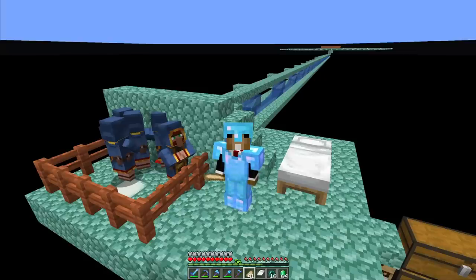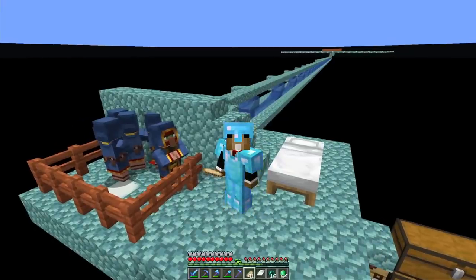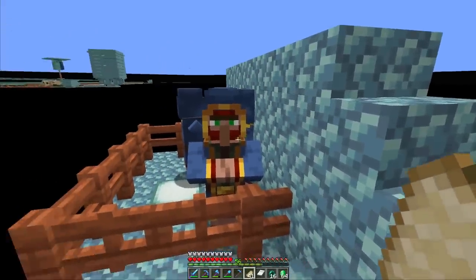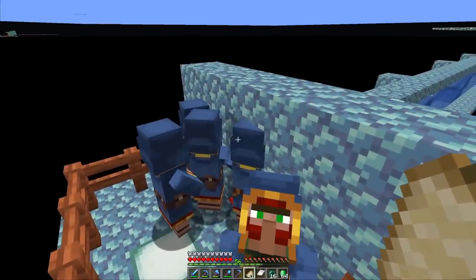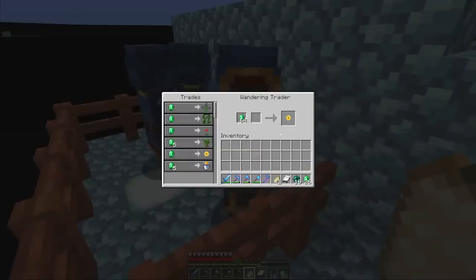Welcome to episode 27 of the 1.19 skyblock series. Starting right away at the wandering trader platform - we're still missing sunflowers, proper ghouls, and brain coral blocks. Got five villagers this time after AFK-ing for around 13 hours. Checking now - this guy has sunflowers, so we got the first one already.